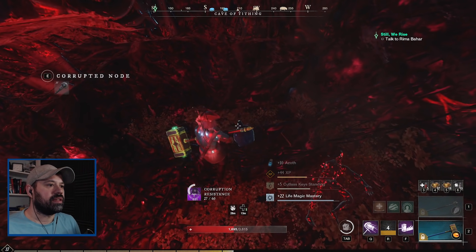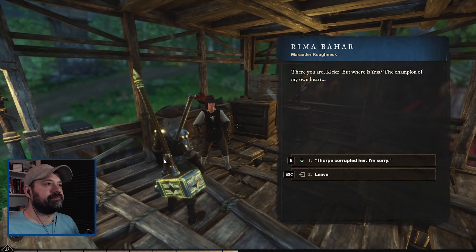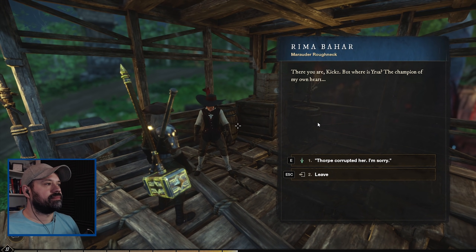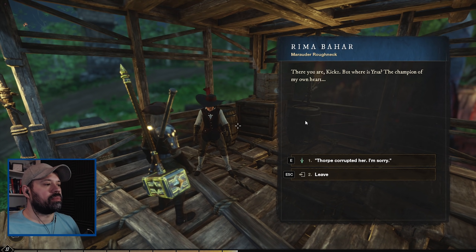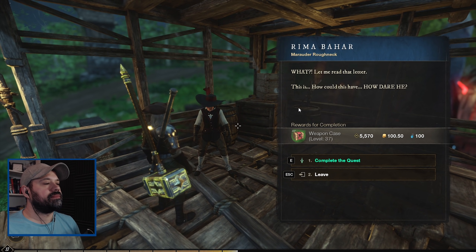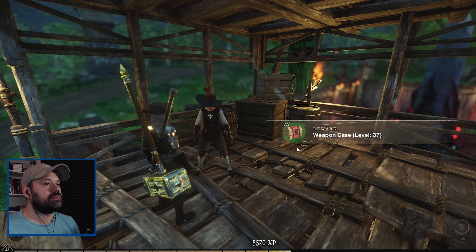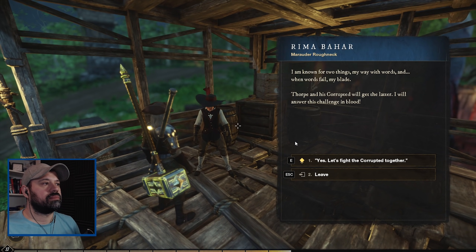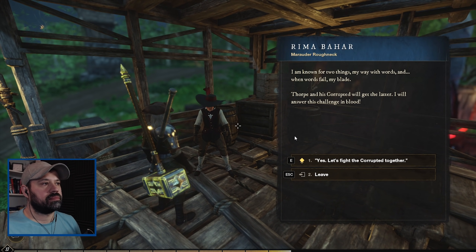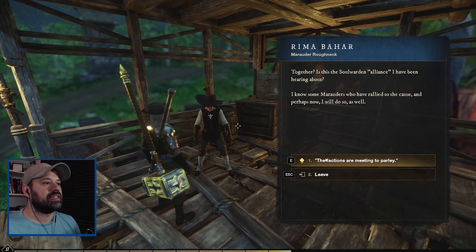Did she drop anything? No, that's it. I give Rima the bad news about Ursa. Thorpe corrupted her. Rima reads the letter in disbelief - 'how could this have happened, how dare he.' She's known for two things: her way with words, and when words fail, her blade. Thorpe and his corrupted will get the latter. Let's fight the corrupted together!